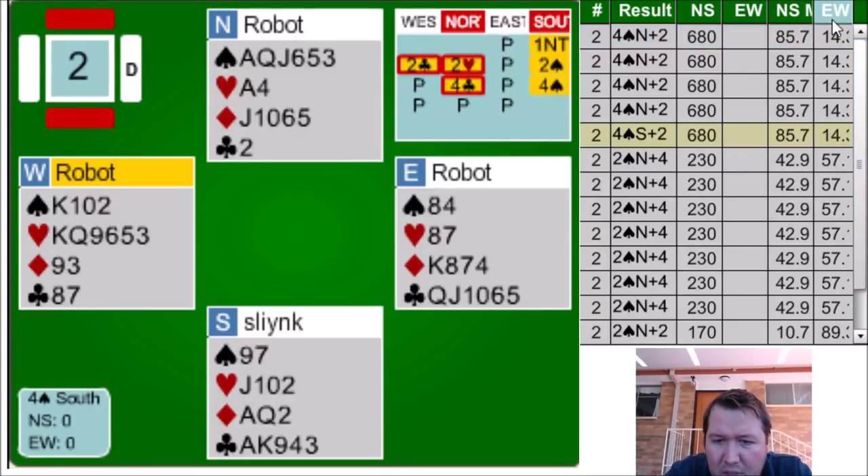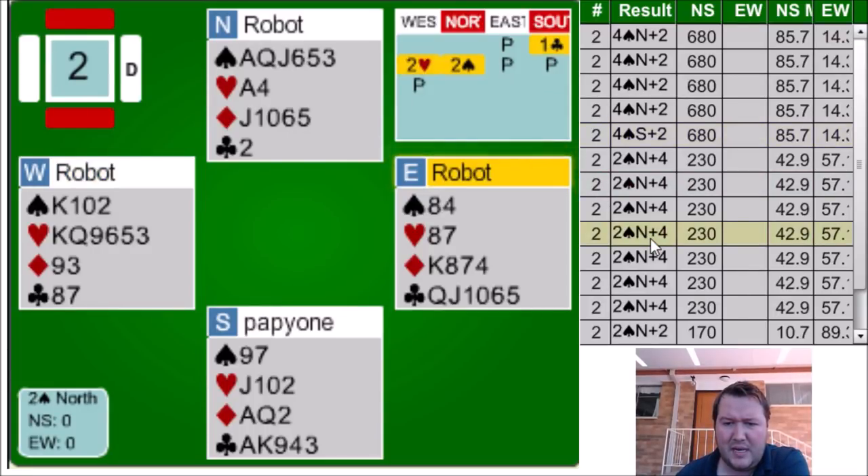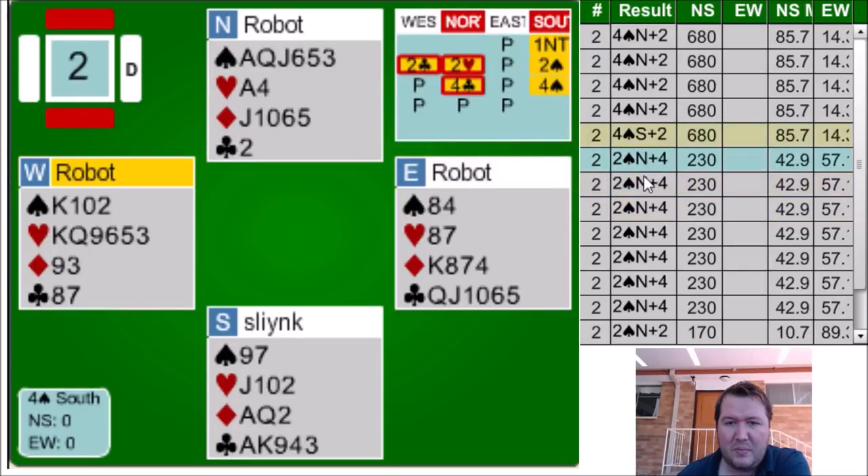No one made 13 tricks — really? We are cold for 13... no, we still have that diamond loser. Even if the diamond finesse works, because East has such length I can't get rid of it. 85% for just bidding that game. It feels like it should be bid anyway. One club, two spades — that's natural forcing. Are people actually passing that? Why are so many people passing that?